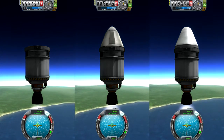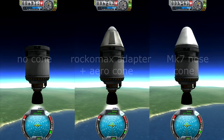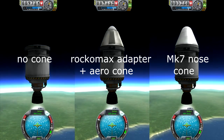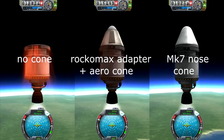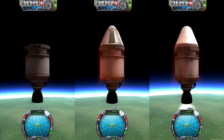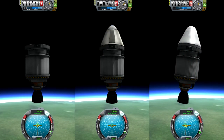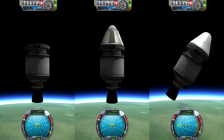So here we have our three rockets again, and now some big ones. On the left, no nose cone. On the right, a MK7 nose cone. And in the middle, a Rockamax brand adapter with an aerodynamic nose cone. The rest of the rocket is the same and it just goes straight up. You will see the image freeze as the rocket reaches its arc's highest point.